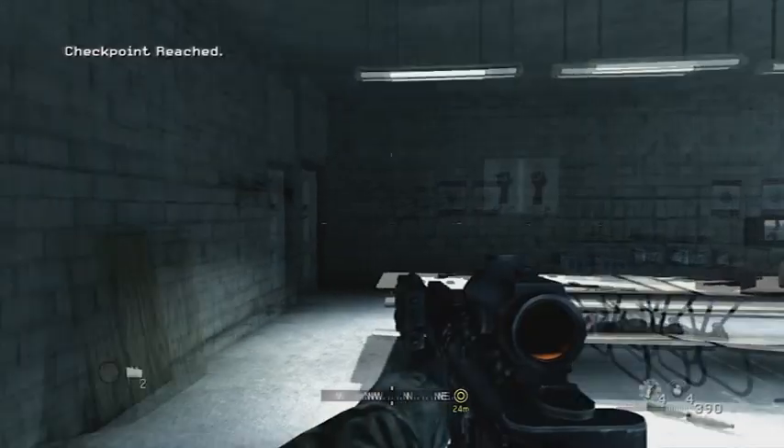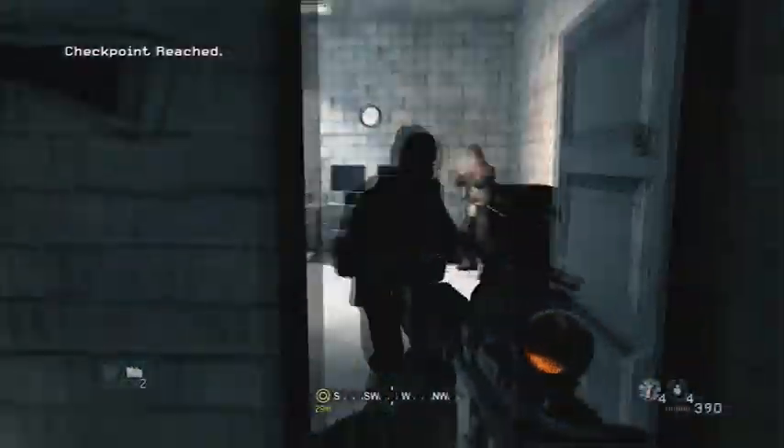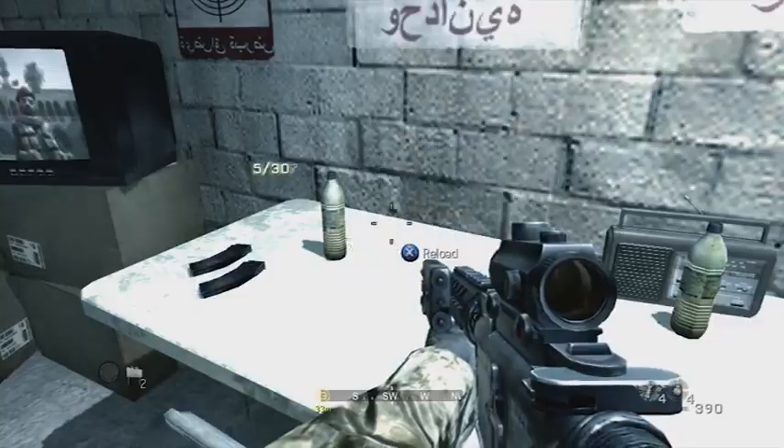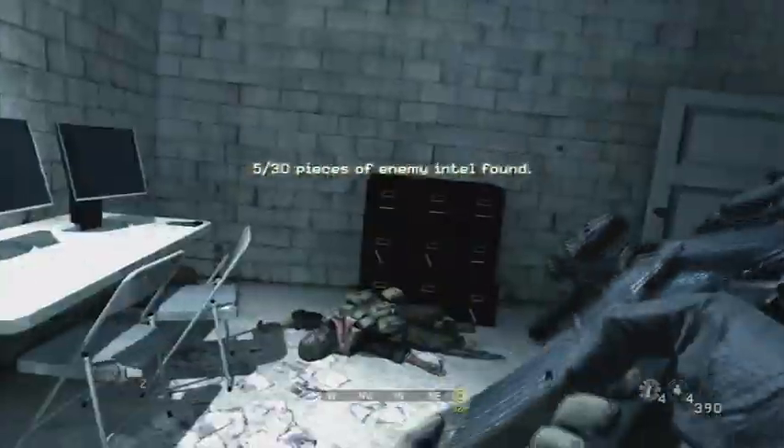The fifth level is where you have to storm the newsroom or whatever. You want to go into this room right here. This is your first enemy incursion. Go down to the basement right there — it's on the table.